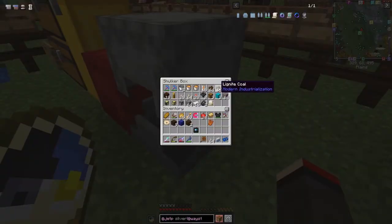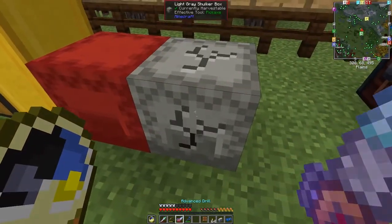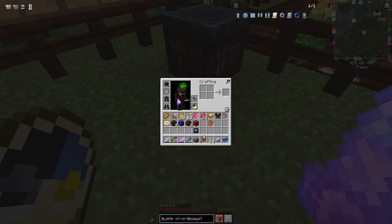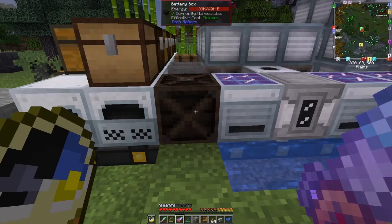We're also going to take two and a half stacks of lignite coal and eighteen dark oak logs. That will allow us to fill up the big torch with torches — we should get nine stacks of torches out of that. I've got some extra torches and some redstone because we're going to go set up a miner — maybe next episode. I also need to make a flint and steel.